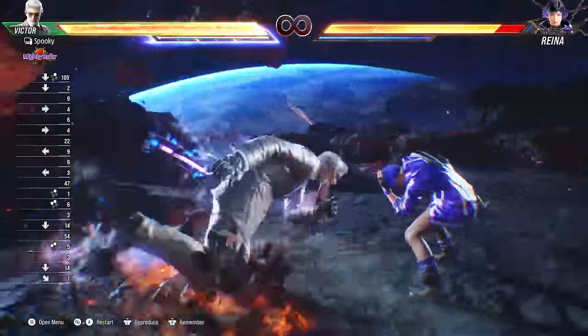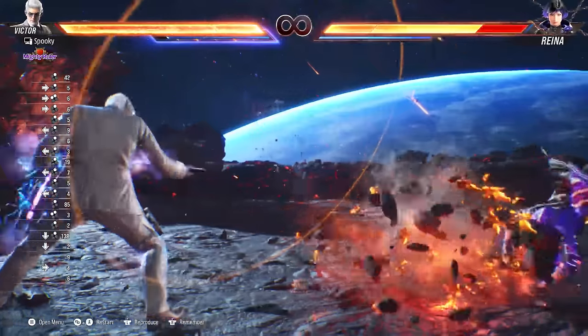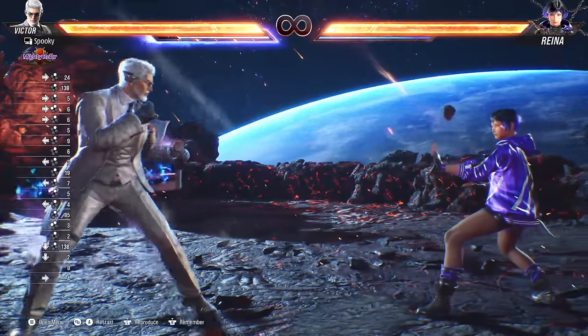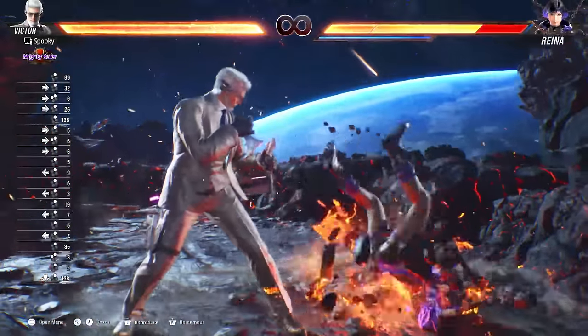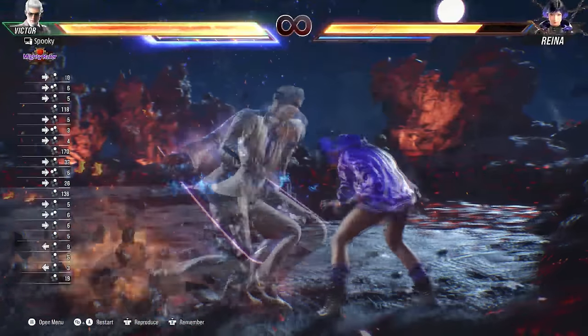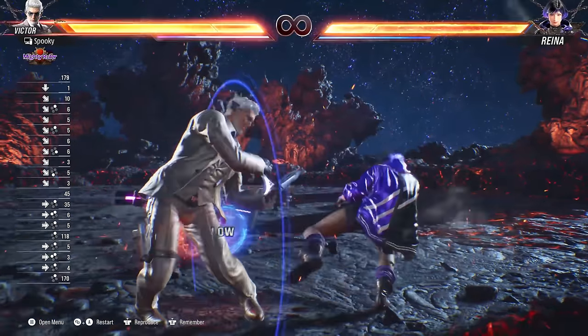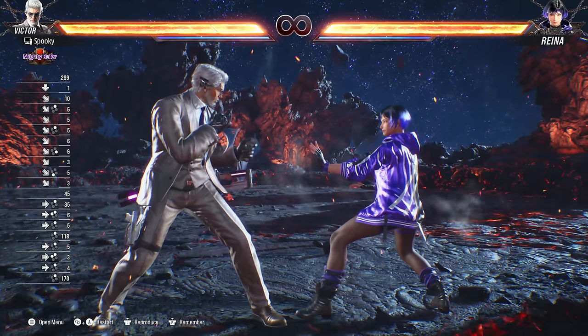There is a tip to input simultaneous button presses a little bit easier — it's known as button buffering. The way you do it is you hold one of the attacks; for example, holding down 2, and then when pressing 1, you can get the while-standing 1+2, or the full 1+2 whenever you want, without having to press both buttons on the exact same frame.